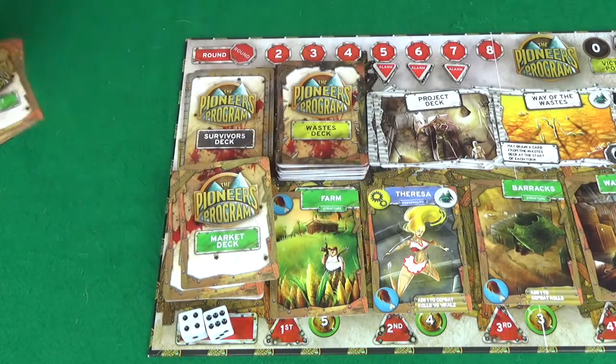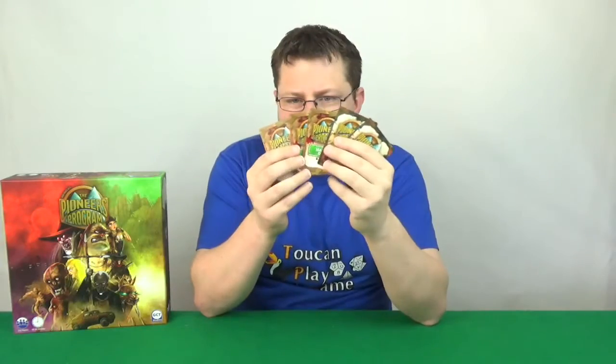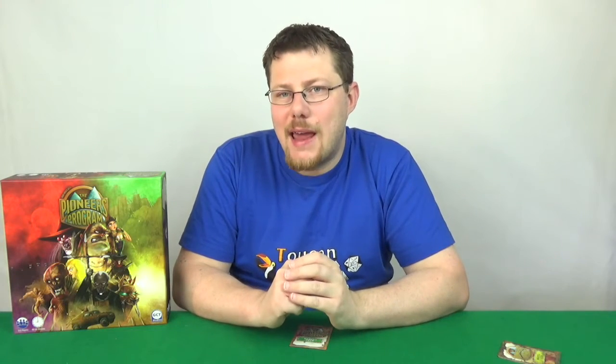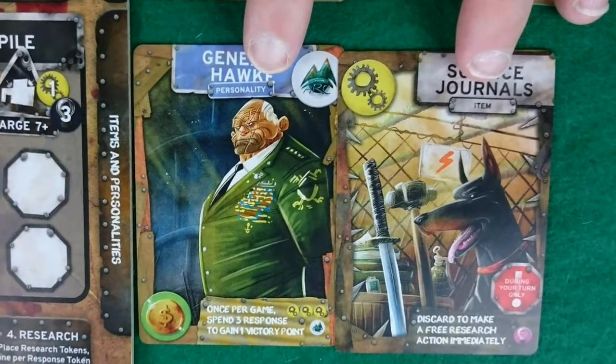Each player needs to be dealt three market cards and two waste deck cards. They will then look at these cards and decide which one they want to keep. They will then put this down face down in front of them so no one knows what it is. Once everyone has done this, they will pass the cards to the player to their left. Then players can choose to put into play any structures, items or personalities that they have for free. During the game it will actually cost resources to do this.